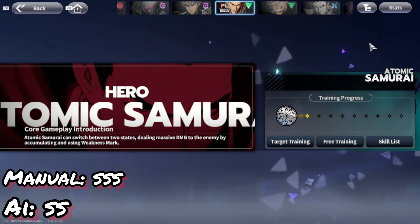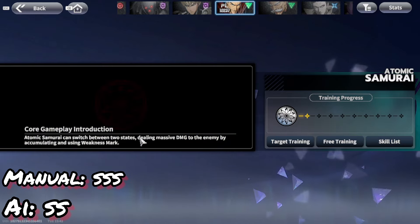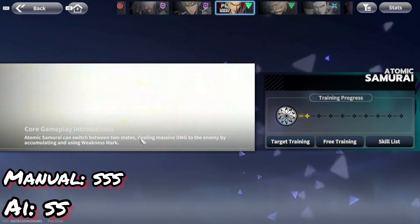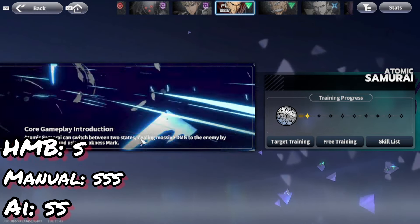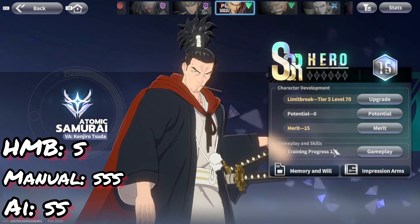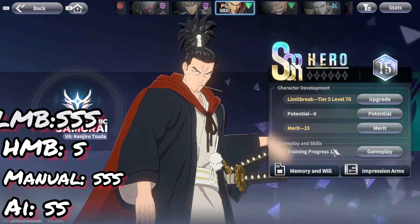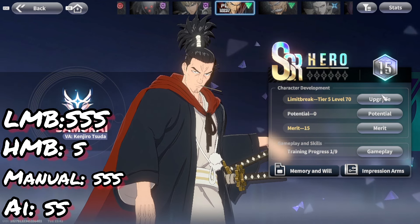For manual play, I'd say Triple S tier for damage, especially if built appropriately. For high mobility targets it drops to S tier, because if you get caught in the wrong form and can't reach the opponent quickly, it affects his overall DPS. For low mobility bosses, he goes back up to Triple S tier. He's really good there, especially if the enemy has a large attack range where he can reliably use his counter attack and dodge.